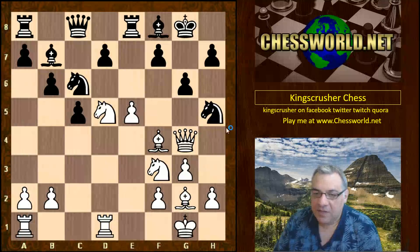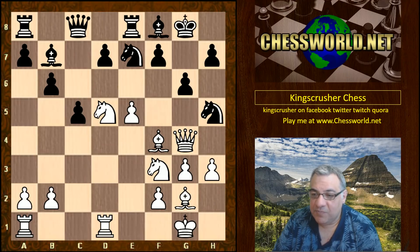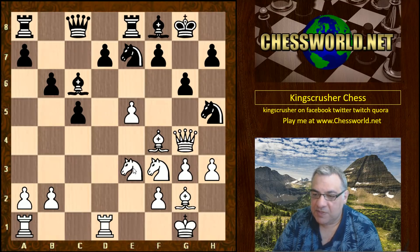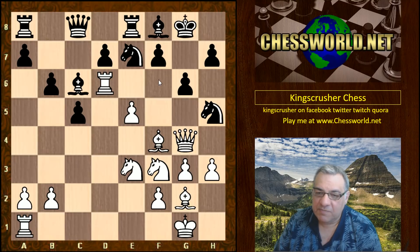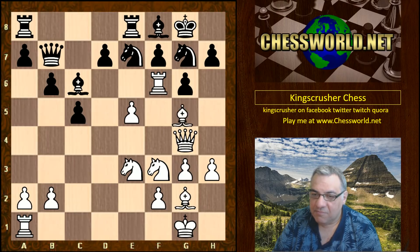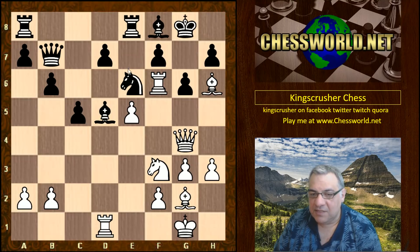Knight d5, Bishop f8, Bishop f4 reinforcing the e5 point — black is already passive without much counterplay. If the knight moves back as Knight f6, h3 just improves the position slightly. Knight e7, the knight comes to e3 looking after f5. Bishop c6, and now rook d6 — these are nasty infiltrations potentially on dark squares; f6 is also vulnerable. We see Knight g7, rook f6 — the rook installed on f6.